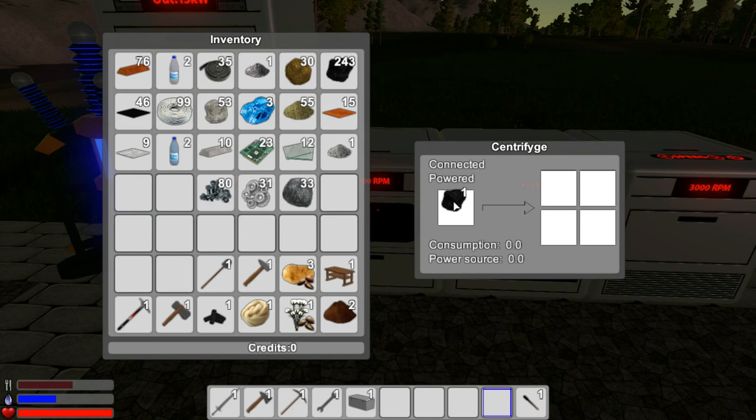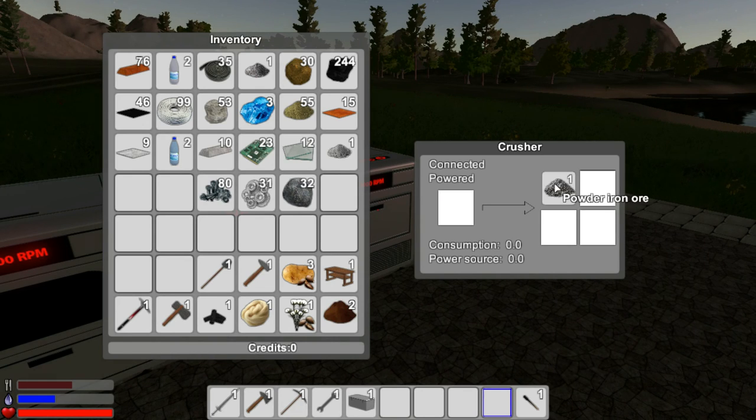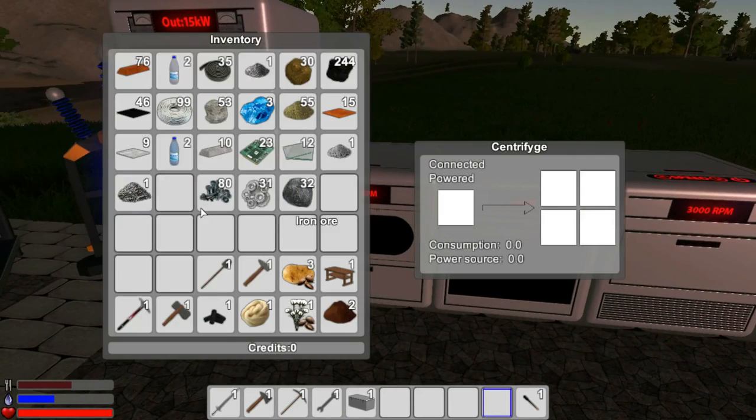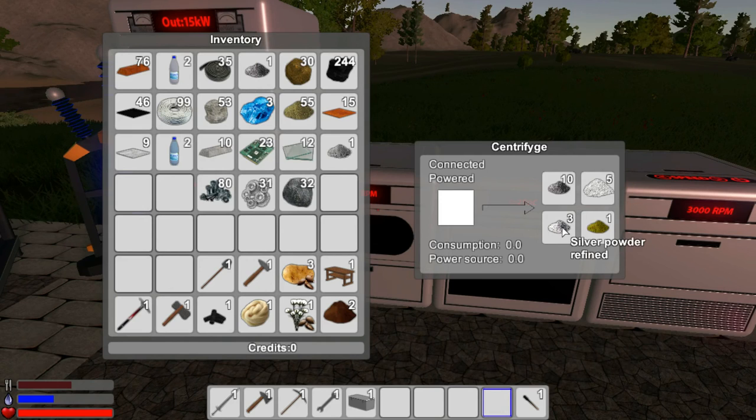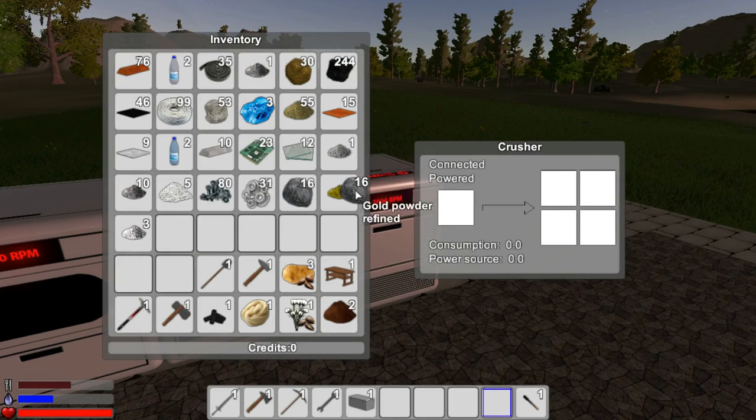Can I put diamond, coal ore, or copper ore in the centrifuge? No. But we do have a crusher. What happens if we crush iron? Let's crush a little bit of everything and see what it does. This is probably iron ore powder. Let me throw this into the centrifuge — wow, look at this! It gives iron powder refined, titanium dioxide, gold powder, and silver. That's how you get these other materials — you want to crush iron ore.